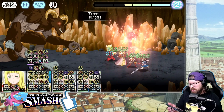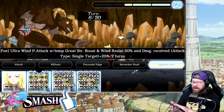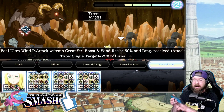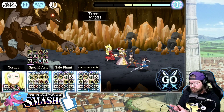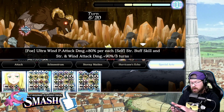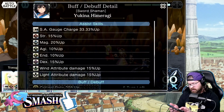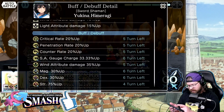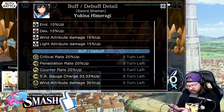I don't know if a turn 4 finish is possible here - I'd have to go look at the scores. The double SA with Eyes and Yukina is really awesome. If you're not aware, Eyes will do wind resist down 50 and single target attack increase to 25% - those are both big debuffs on your foe. And Yukina will do wind attack damage plus 80% plus a self strength buff.